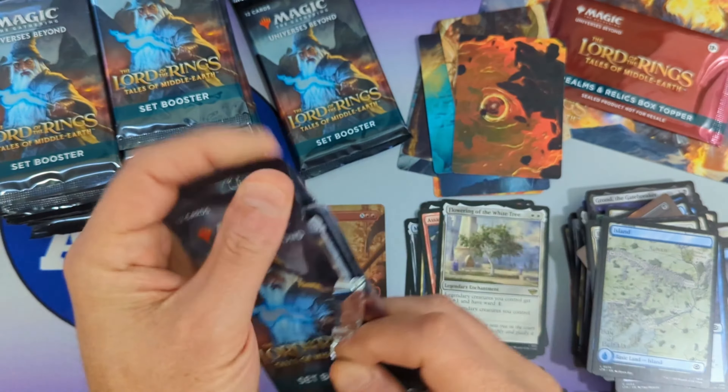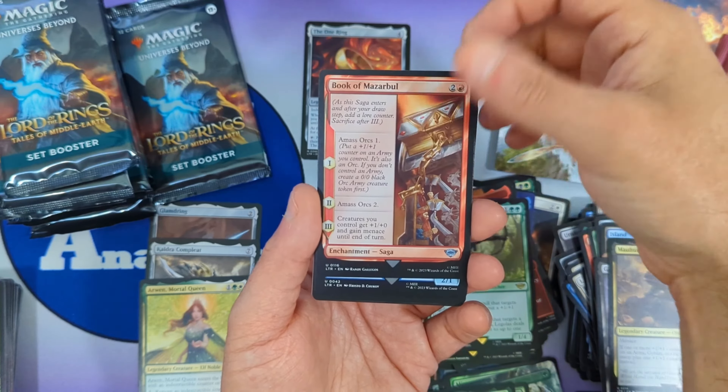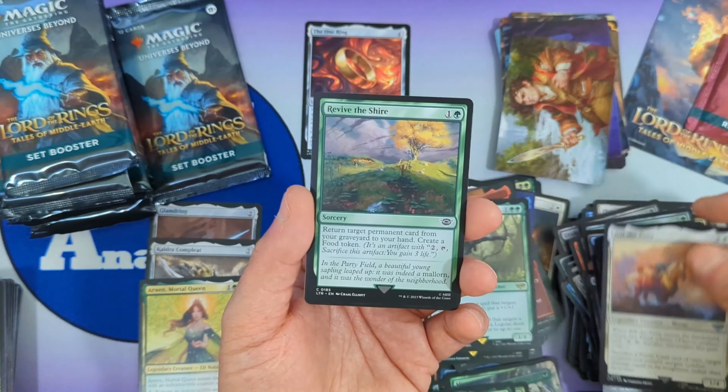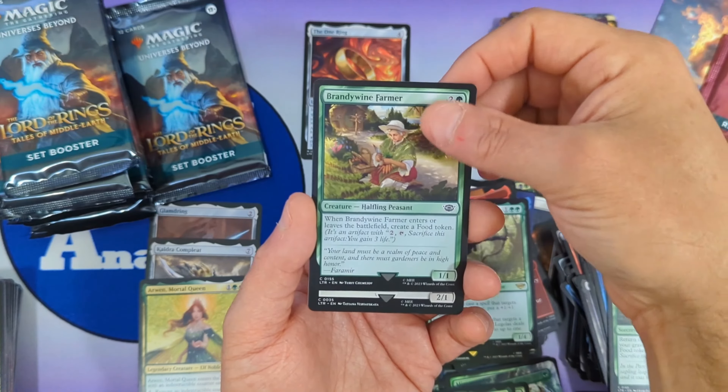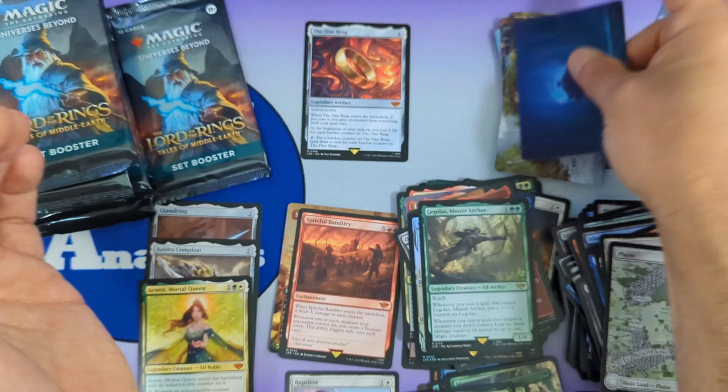Another non-token token minigame here with War of the Last Alliance coming in as our foil rare — very cool, does hold some value. Then we're going to see Legolas Master Archer as our second rare, with Quickbeam Upstart Ent, Gothmog Mortal Lieutenant, Mordor, Uruk-High Captain, Book of Mazarbul, Masgarbol, Bill Ferny, Bree Windler, Bill the Pony, Revive the Shire, Brandywine Farmer, Took Reaper, a plains, and another non-signed art card.